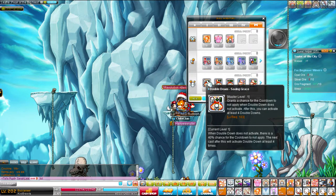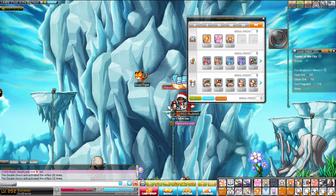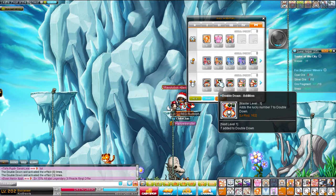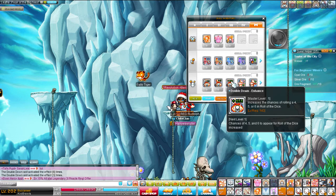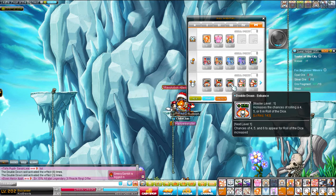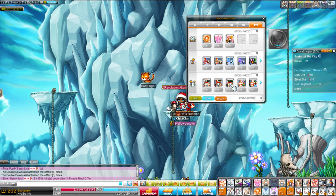Then we have Double Down Saving Grace, which I think is probably the best dice skill. It says when it doesn't activate, you have a 40% chance for the cooldown to not apply and then your next one's whatever. That doesn't seem to be true right now — all it seems to do is always give me Double Down. I've never gotten a single dice so far since having it. Double Down Addition gives you 7 on Double Down, which means 7 gives you PDR — I think it's 10% or 15% physical defense reduction. Double Down Enhanced increases your chances of getting a 4, 5, or 6 on your Double Down. Sadly, the increase is only 5%, so I don't think it's worth it.